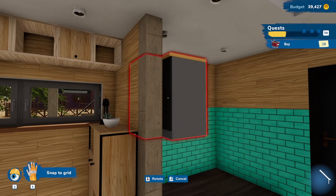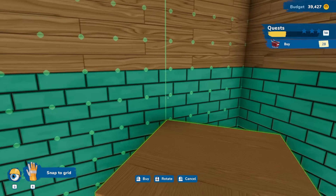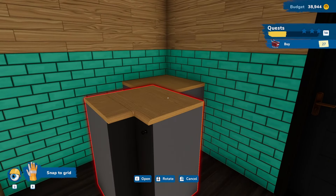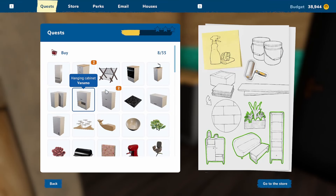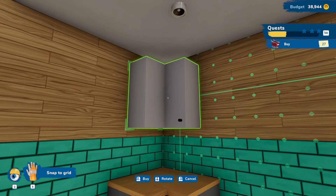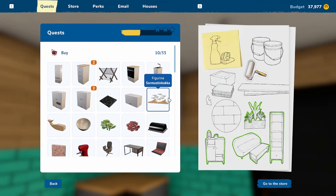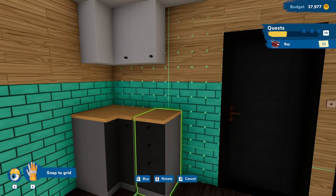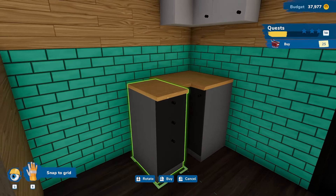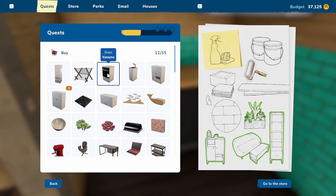Now begins the fun part: the kitchen — and it was not easy. First I have to figure out where the corner cabinet goes. I realize the low one is different from the hanging one, which is actually called 'hanging.' So we get our hanging corner cabinets placed. The stuff on the ground goes okay and we're kind of left to our own devices.